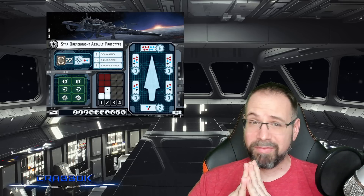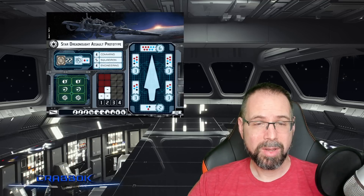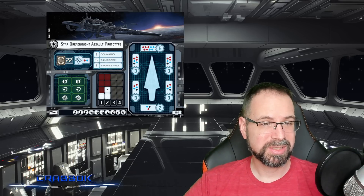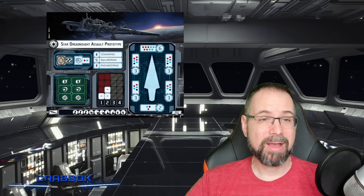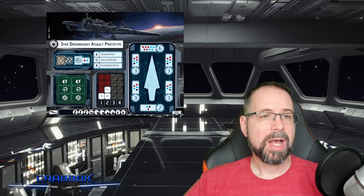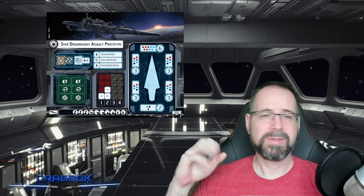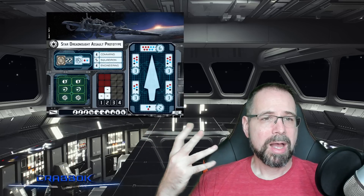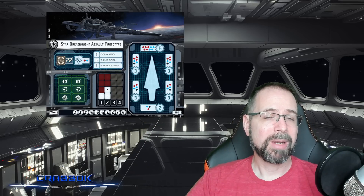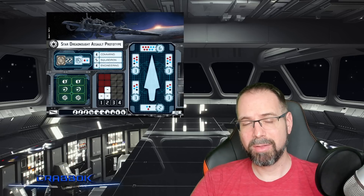We're looking at 250 points, so it's very expensive — you're not going to have many points left over. Usually when people run this they're running a flotilla with it, maybe some squadrons, maybe one small ship. Some Super Star Destroyer builds will run two flotillas to try to squeeze out as many extra activations as they can. Still 22 hull, a red and a blue for anti-squadron, great anti-squadron range. Still 4-5-4 for your stats. Same defense tokens, same movement. We've got 6 shields in the front, 3, 3, and 2 in the other zones. We've got 5 red and 4 blue in the front — massive, incredibly huge front arc. Side arcs are also pretty impressive with 3 red, 2 blue, and a black. Auxiliary is still 2 red, 2 blue, and a black. And then you have rainbow in the rear, which is nice if you're able to put salvo defense tokens on this.